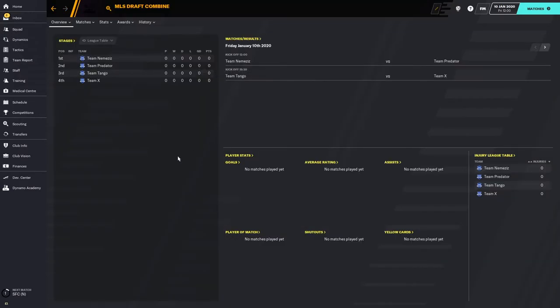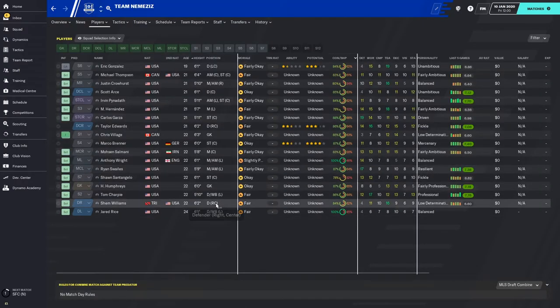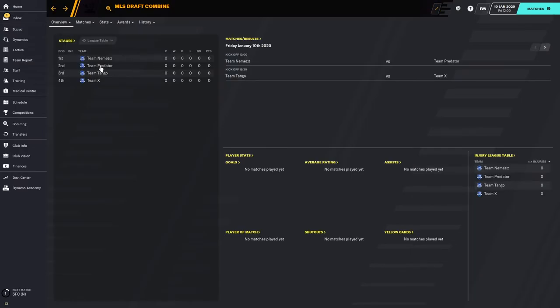The MLS draft combine is also a competition. The draft prospects are divided into four separate teams with some goofy names: Team Nemeses, Predator, Team Tango, and Team X. You can go to each team and see the players on each squad. If you're doing scouting and there are a couple of players you're really looking at, there are matches you can actually attend to watch the teams play. If there's a prospect you really want to see, you can attend that match. The first match takes place on the 10th, another on the 12th, and another on the 14th — you can set yourself to watch one match per day to get an idea of the players you'll be looking at.